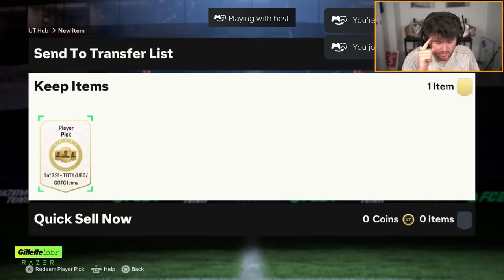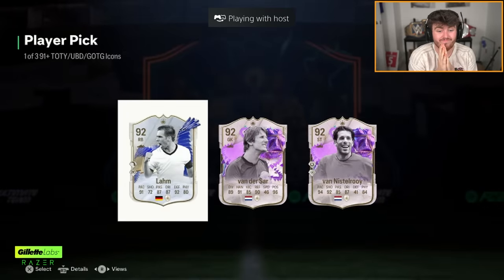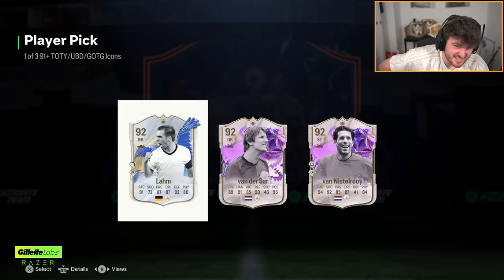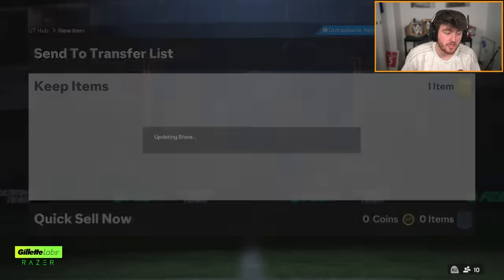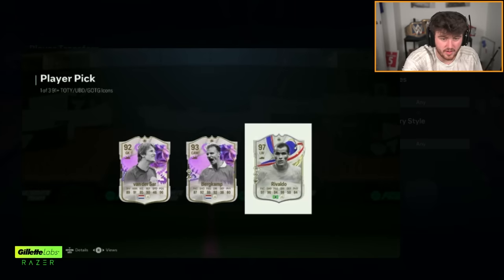We've got Dario's icon pick next. Really good for the United past and present — Van Nassar is the pick there. Good goalie in game, United fan as well, so United PNP. But a bit of a no. Oscar has sent in his clip and he packed Rivaldo — 97 Rivaldo. That is a dub ski, to be fair.